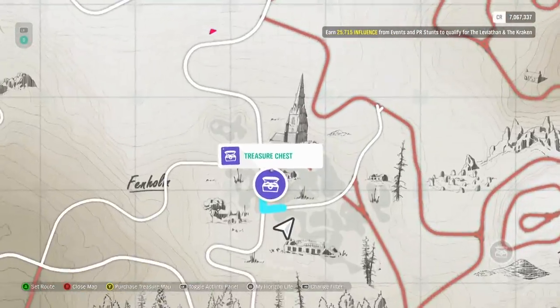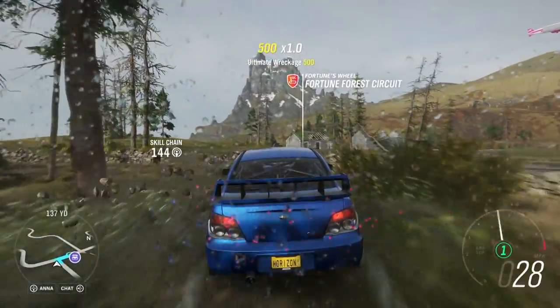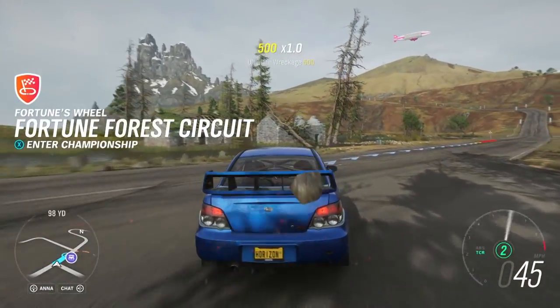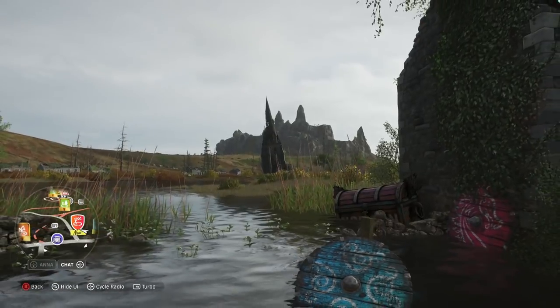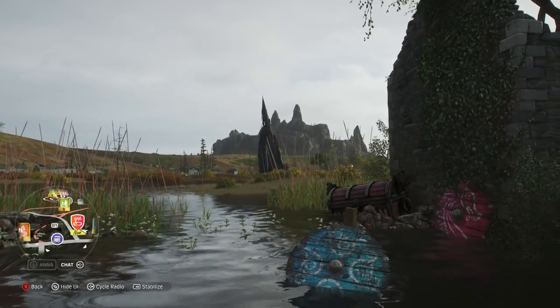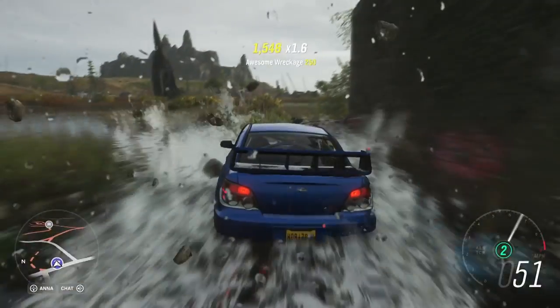turn back and head for the ruined swampy area. The Morgan three-wheeler isn't exactly suited for flooded terrain, so now would be a good time to get into something more versatile. While in the hint circle, use the drone to line up the sunken church with the pointed rock formation in the background. Then just look for the chest next to the remains of a house.